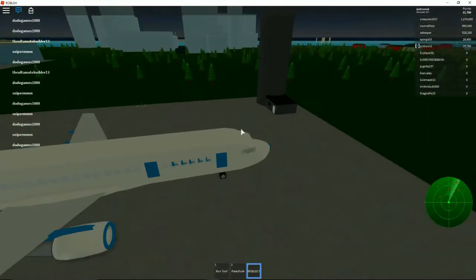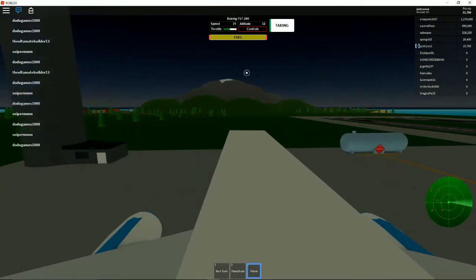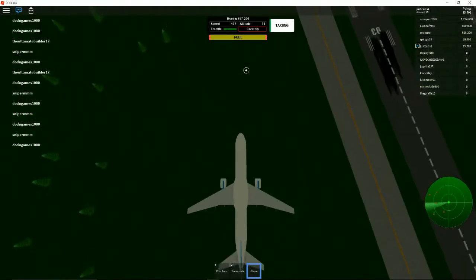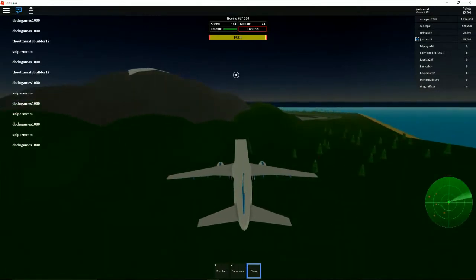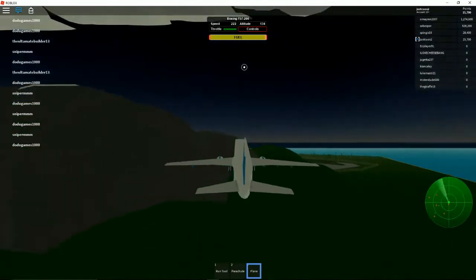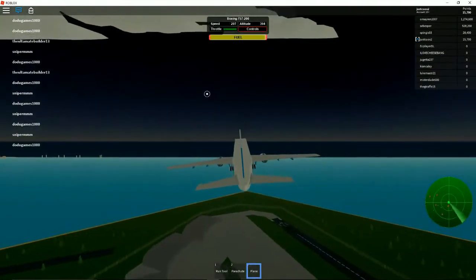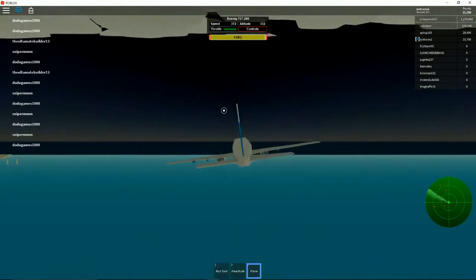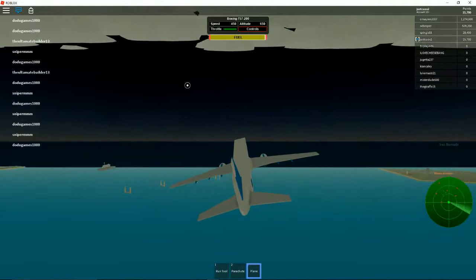Throttle up — Doge, there's no runway! That should be fine, we don't need runways, we just need Doge to learn how to fly. Go up! That's a rock. Do we have landing gear? We do have landing gear.